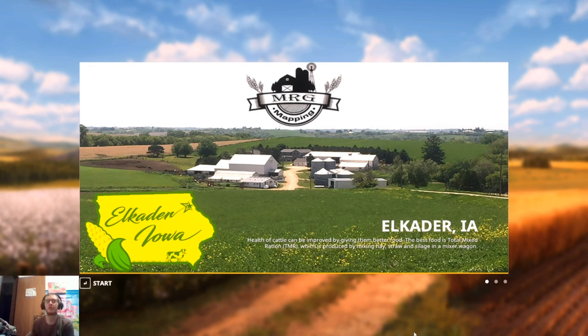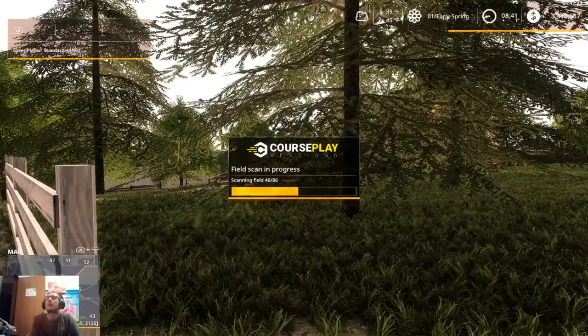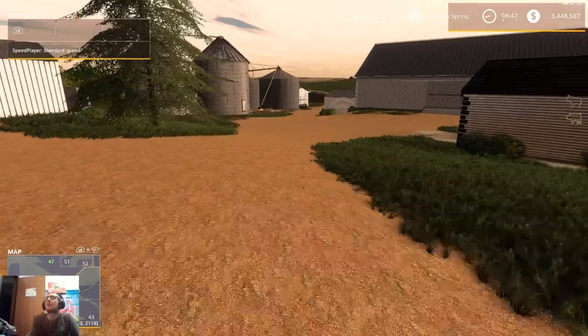What I've done with this save is I went in and opened up all the shed doors, then saved it, went in and edited in all the money from our last series — all the money we made at the end of Midwest Horizons. I put in the 3.4 some odd million dollars. We're going to make a little bit of extra money because I didn't sell the starting equipment yet, so we'll sell that and use that money towards our equipment and also expanding our land. I did also set it so that Courseplay workers earn the hourly wage.